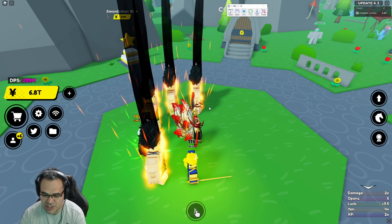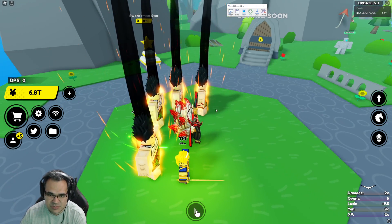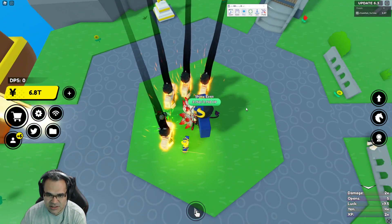Some bosses have the problem that they actually move around. Shiny Eyes is a pretty consistent spawn — he's basically always right here — but some bosses are in an area, so they'll respawn anywhere in a general zone.